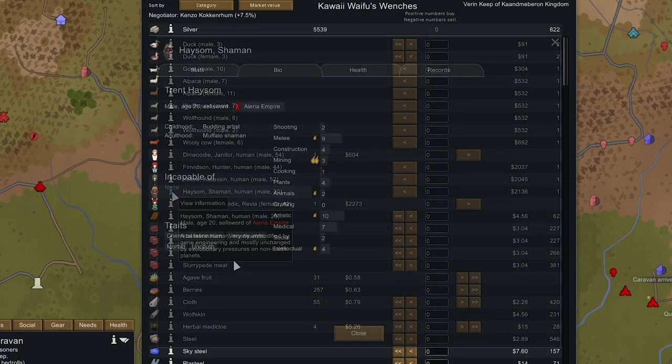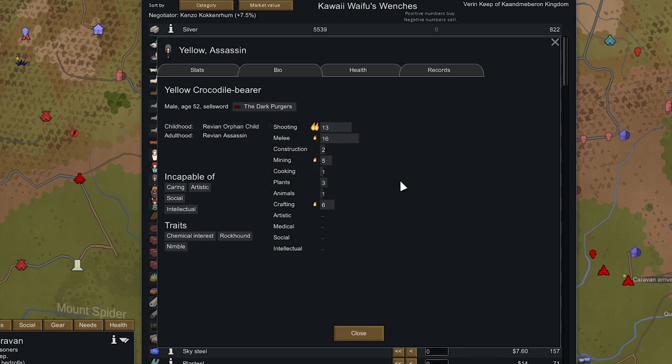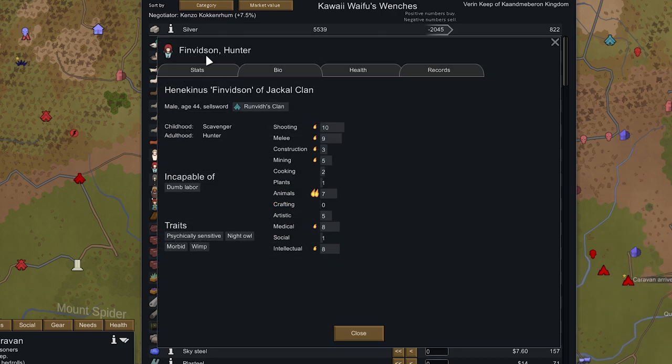Heading north to our next destination we decided to trade with another medieval faction. They have three more prisoners. One is good at art and very neurotic — works quicker — but we already have an artist. Yellow the Assassin apparently has a Revian childhood and adulthood but he's not a Revian. He does have 13 Shooting, 16 Melee, and is Nimble — giving extra melee dodge chance. He's also a Rockhound which increases mining speed and yield.